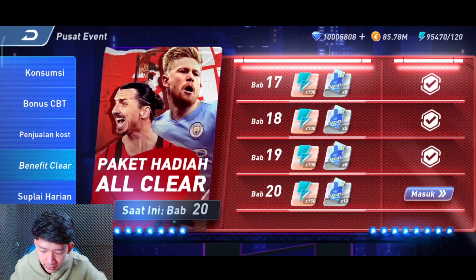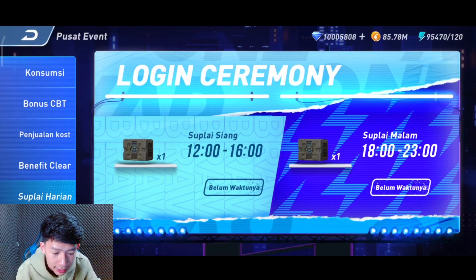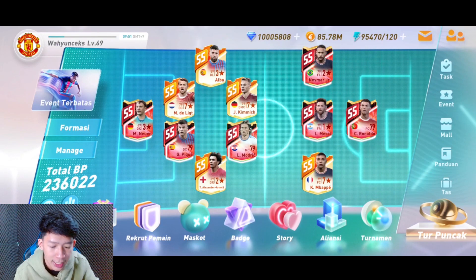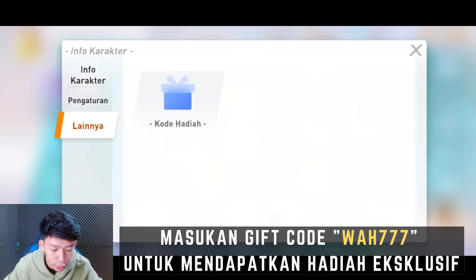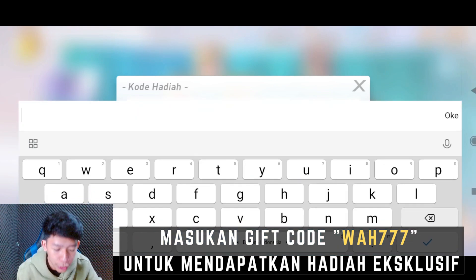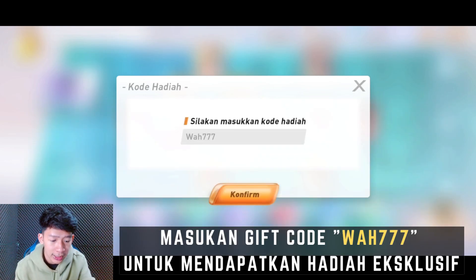Di Futur Football Manager ini kalian bisa mendapatkan banyak hadiah, diantaranya hadiah benefit clear. Kalian bisa menyelesaikan bab 1 sampai bab 20 untuk mendapatkan banyak hadiah. Selain itu juga ada login ceremony yang bisa didapatkan antara jam 12 siang sampai jam 4 sore, dan supply malam dari jam 6 sampai jam 11 malam. Kalian juga bisa masukkan kode hadiah W7777 untuk mendapatkan hadiah-hadiah menarik dari Futur Football Manager.